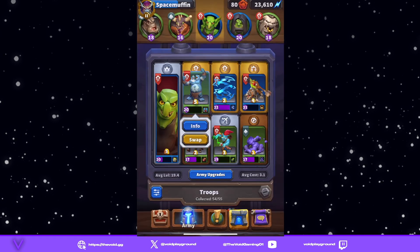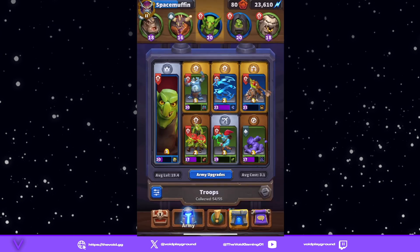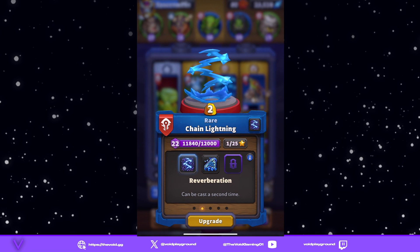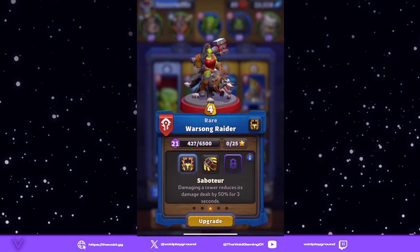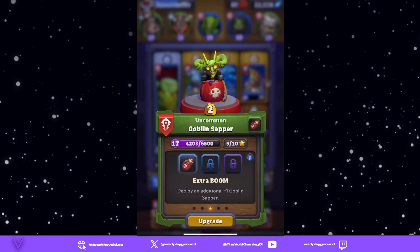We have our Ogre Mage — he can basically give an ally Bloodlust when the ally gains Bloodlust. Obviously we've got Chain Lightning with Reverberate. We have Warsong Raider with Saboteur, and Goblin Sappers with Extra Boom.